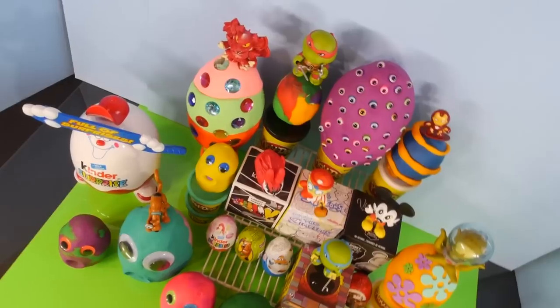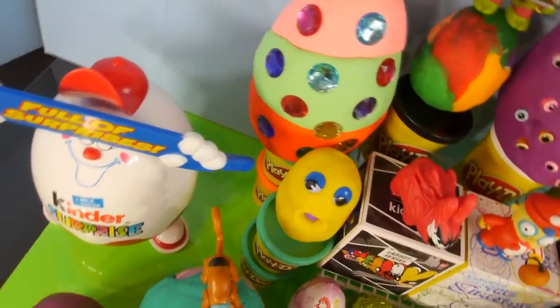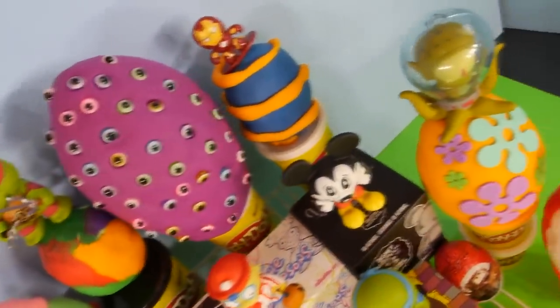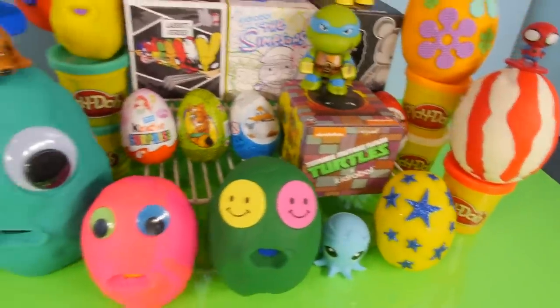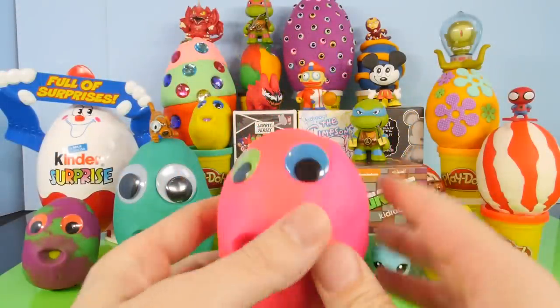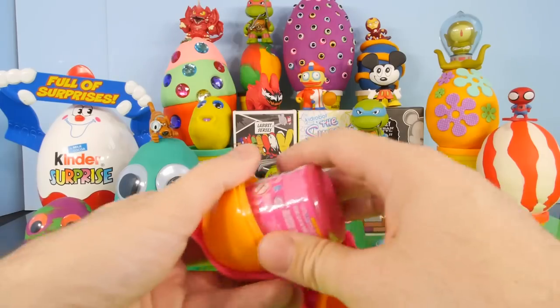Hey, this is Disney Cars Toy Club, and today we're going to be opening up 20 different items out here on the table. We have some Play-Doh eggs, some chocolate eggs, and we also have some blind boxes, one of which we have not shown on the channel yet. We're going to start this video off by opening up this Play-Doh egg right here in the front row — a purple pinkish Play-Doh egg.